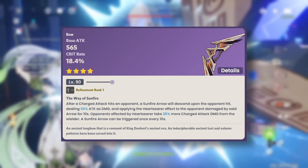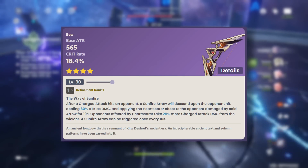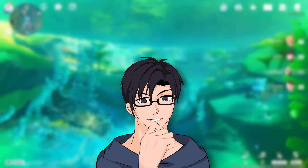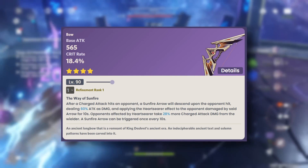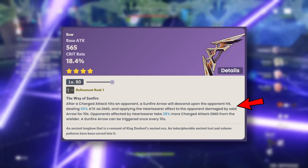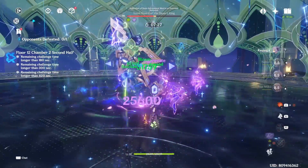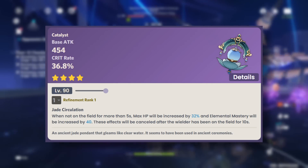Moving on, we have the battle pass weapon series. First, we have the Scion of the Blazing Sun, which is the bow. It has interesting crit rate stat with very good base attack, and basically an additional 28% charged attack damage increase to opponents affected by Heartseeker at R1. If you're lacking a bow weapon and want to get it, it'll be good until you get something better. However, the downside is that the passive buff applies only to one enemy with a 10-second cooldown, making it very bad in group situations. R5 gives a 56% attack increase, but you're spending a lot of money and it still only applies to one enemy.